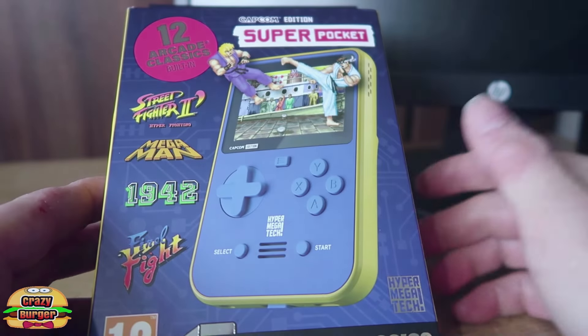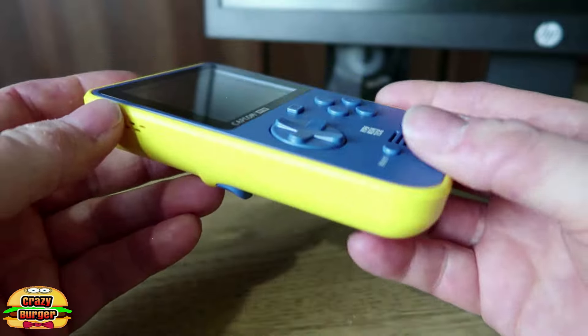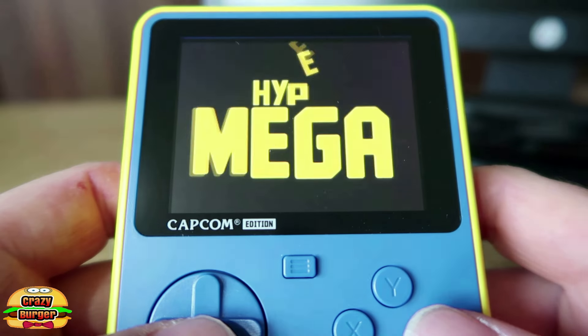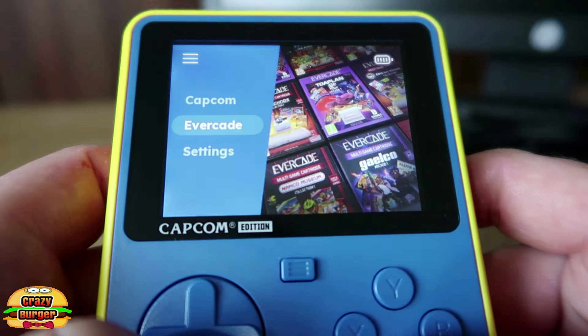Now this is definitely where it gets a lot tougher. In at number 3 is the Capcom version of the Super Pocket. If I was picking a colour scheme to be my favourite, this would be it — I love the yellow and that darker blue, it looks really nice. It's very eye-catching and stands out, probably even from the Atari version of the Super Pocket and that woodgrain. It definitely stands out, I love it.